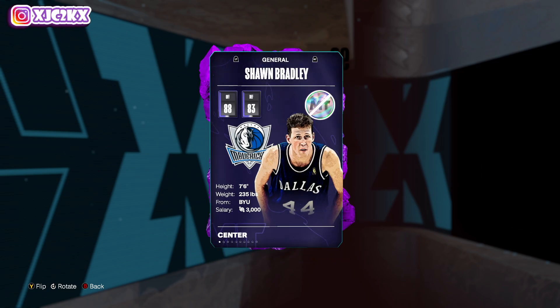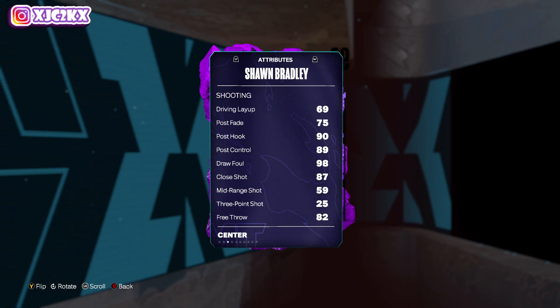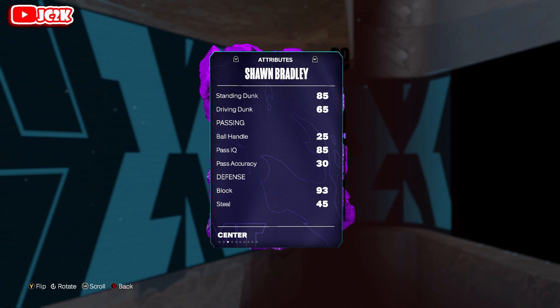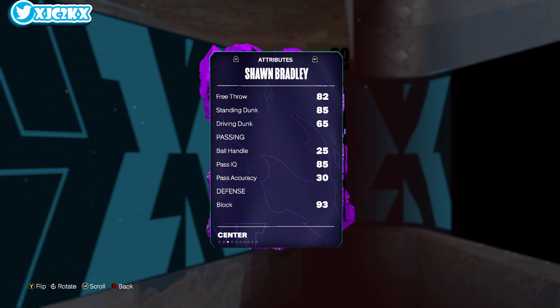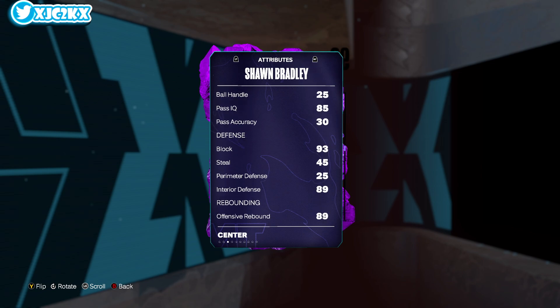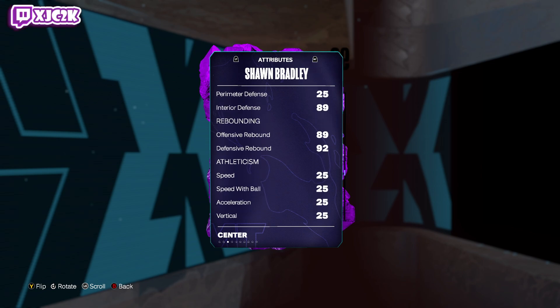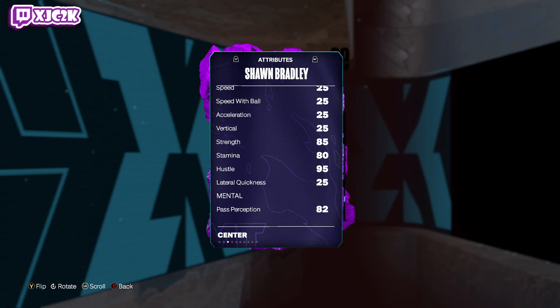Let's take a look at Sean Bradley. You're looking at a 7'6" center — 88 offensive, 83 defense, 69 driving layup which is a little low, but 87 close shot. Cannot shoot the ball really — 59 mid, he might be able to make a wide open, but 85 standing dunk is good. 65 driving dunk, not so much. 82 free throw is good, I'll take that.